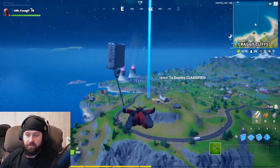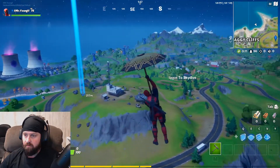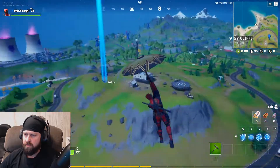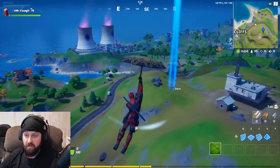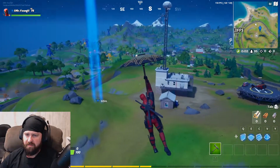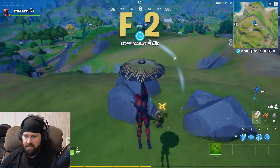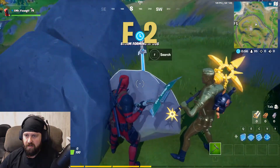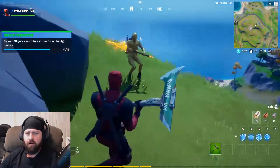For our third sword, it's going to be over here by the radio station, the one kind of by the apple orchard. It's actually fairly close to that other one by the blue bridge, but it's going to be right behind. Be careful because you've got all those henchmen if you're just trying to get it done — just land here real quick and try to collect it.